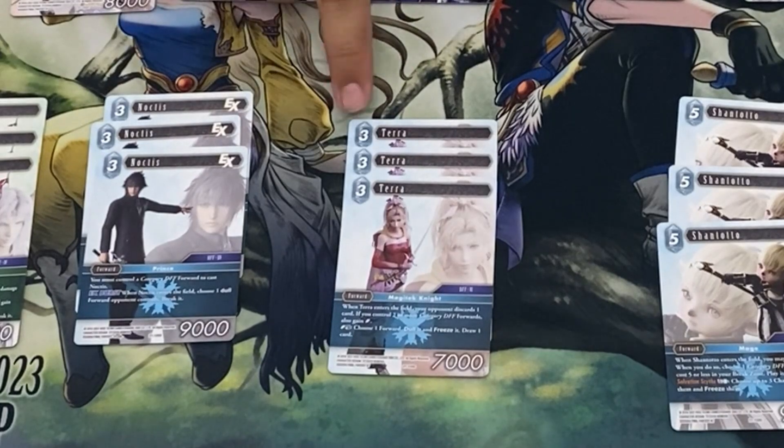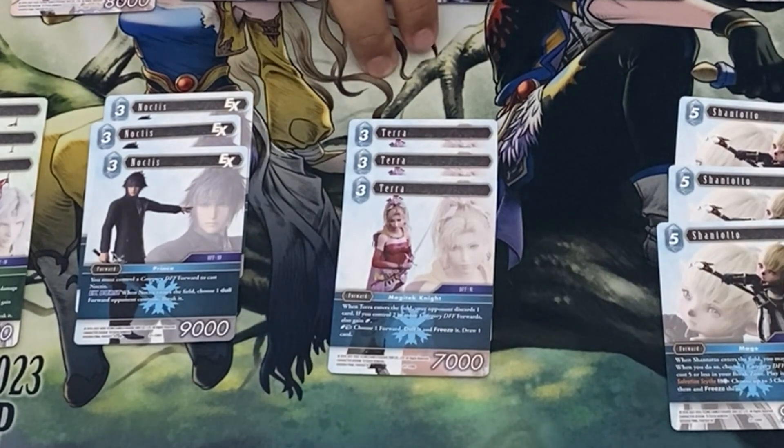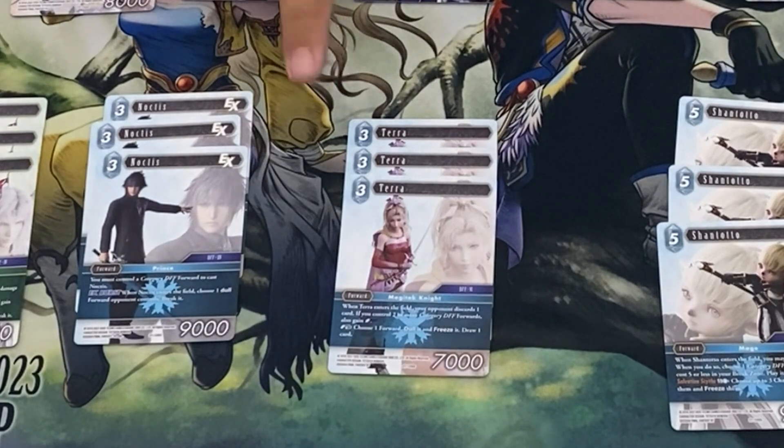Next up we have Terra at 3CP, 7k. When it comes into play, it makes your opponent discard a card. If you've got two or more DFF forwards, you gain a crystal off of that. Then you can pay a crystal, tap itself, choose a forward, dull and freeze it, and draw a card. Pretty decent.